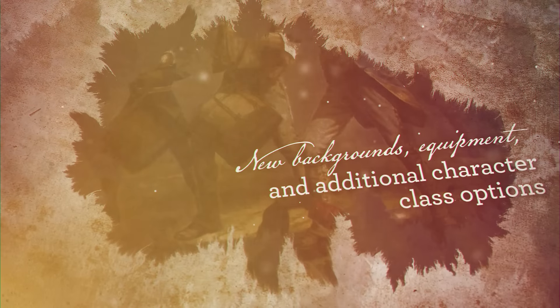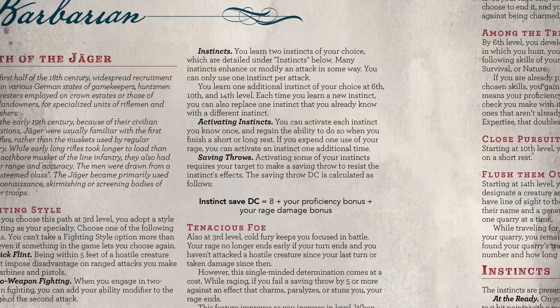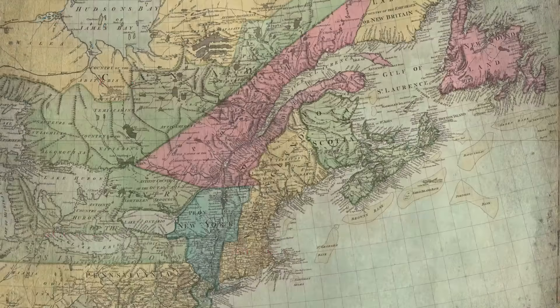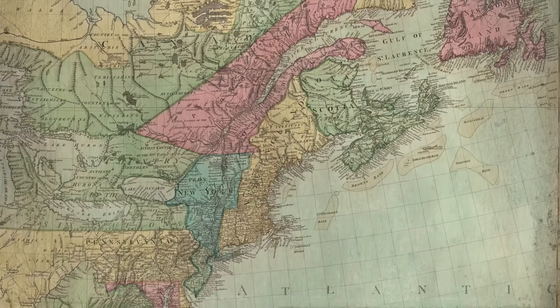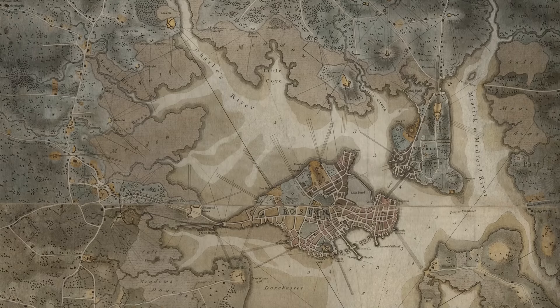equipment, and additional character class options like the courageous drummer or the fearsome Jaeger. Explore the 18th century American Northeast with annotated maps of Boston, Philadelphia, New York, and more.